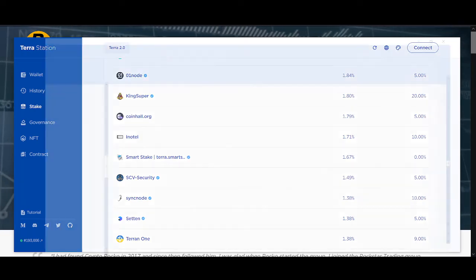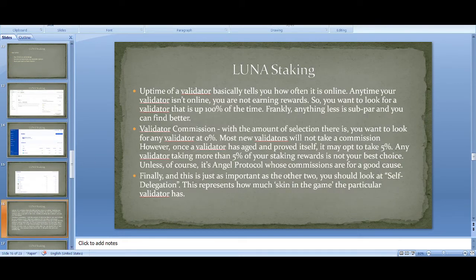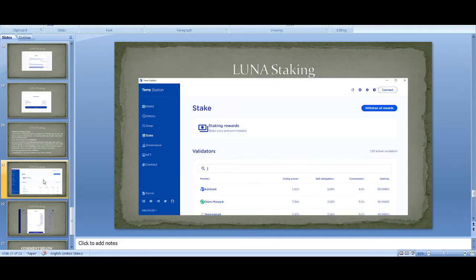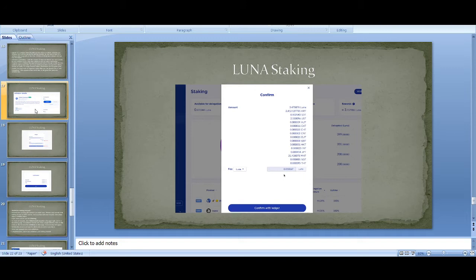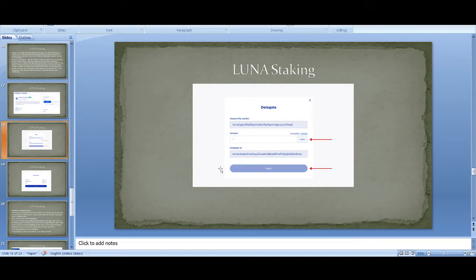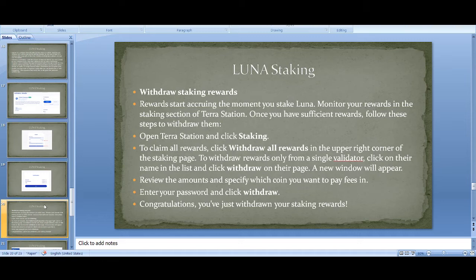Smart Stake is another validator I know a couple of team members from. Some tips for picking validators: look at uptime, commission, and self-delegation — self-delegation represents how much skin they have in the game. These are three key metrics to help you pick a suitable validator. Once you've picked one, click 'Delegate,' enter the amount of Luna you want to stake, click 'Next,' and that's how you simply stake your Luna.